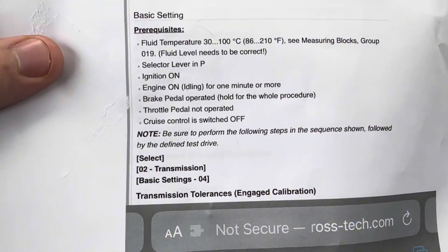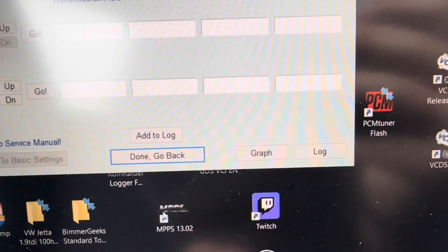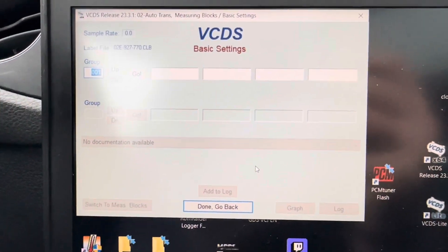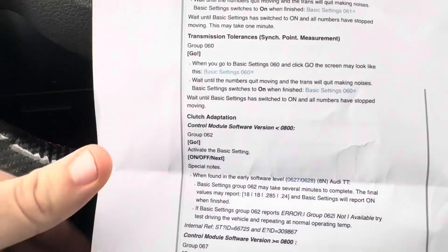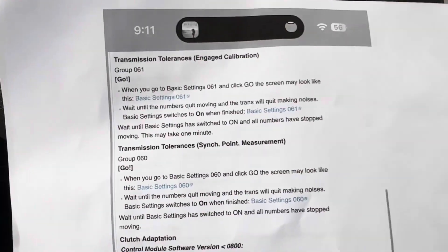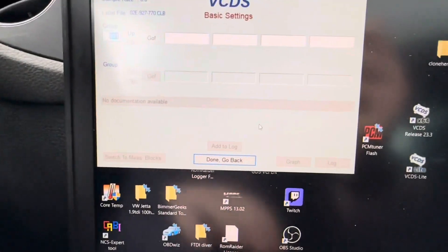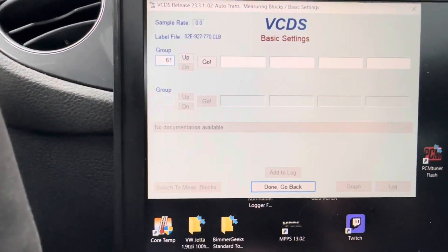First thing we're going to do is go to transmission basic setting 0-4. So we go back to basic setting 0-4, that pulls it up — it's going to be blank. Go to next page. The first group we go to is group 61, so type 61 in the window and hit enter.